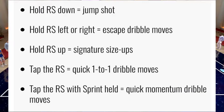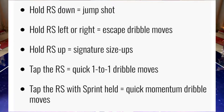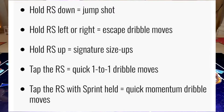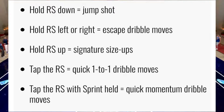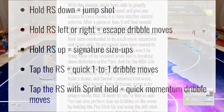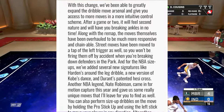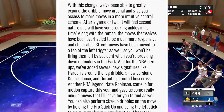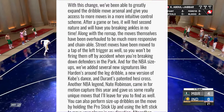In a nutshell: hold RS down for jump shot; hold RS left or right for escape dribble moves; hold RS up for signature size-ups; tap the RS for quick 1-to-1 dribble moves; tap the RS with sprint held for quick momentum dribble moves. With this change they've been able to greatly expand the dribble moves arsenal and give you access to more moves in a more intuitive control scheme. After a game or two it will feel second nature and will have you breaking ankles in no time.